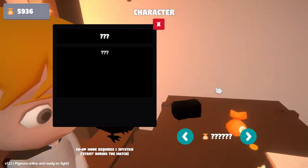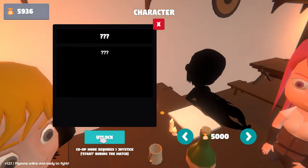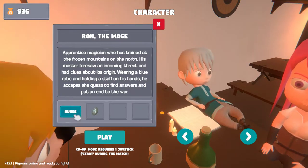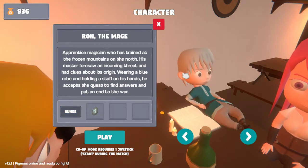5,000 — we can get the sleepy person. Oh, that one we can't get. It's a mage — an apprentice magician who trained at the Frozen Mountains. His master foresaw an incoming threat and had clues about its origin. He accepts the quest to find answers and put an end to the war.